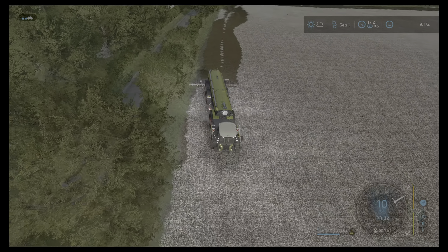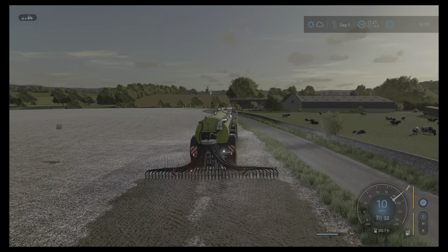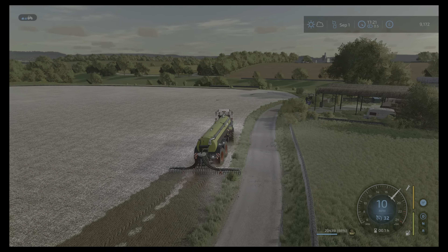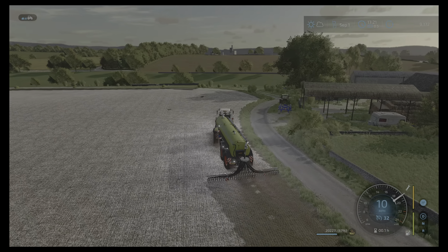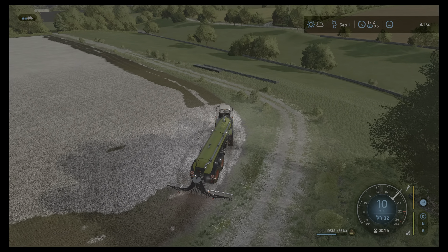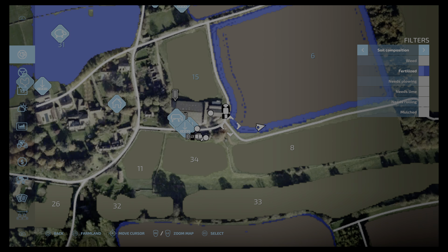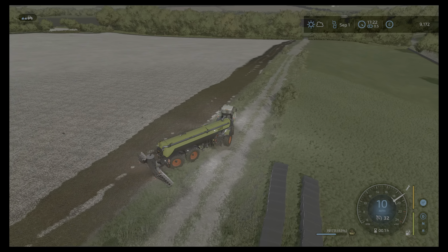Why is it leaving big chunks there? Absolutely no idea. I mean, I'm literally not pressing anything there and it's just leaving the odd bit. I wonder if that's nothing to do with the applicator — I wonder if that's something to do with the ground state. Possibly. It's following around, it's a bit weird. It looks like it might not be applying because it's already shown us having some fertiliser on it.